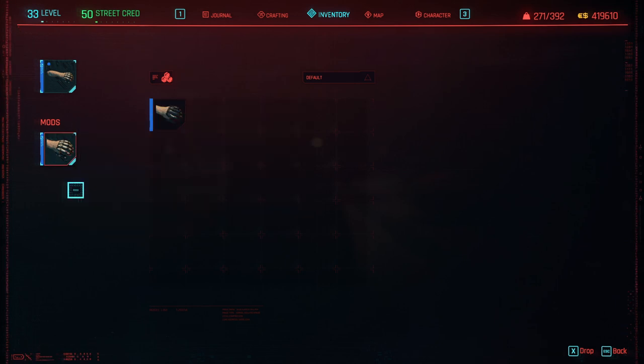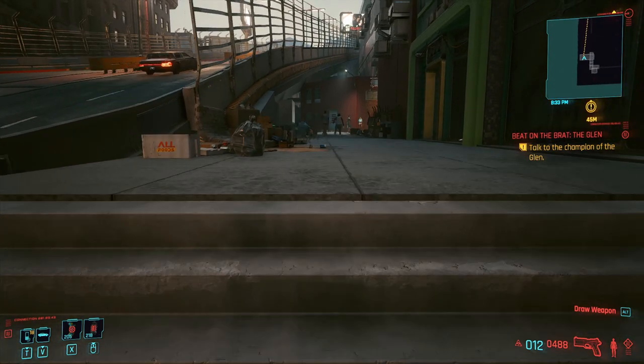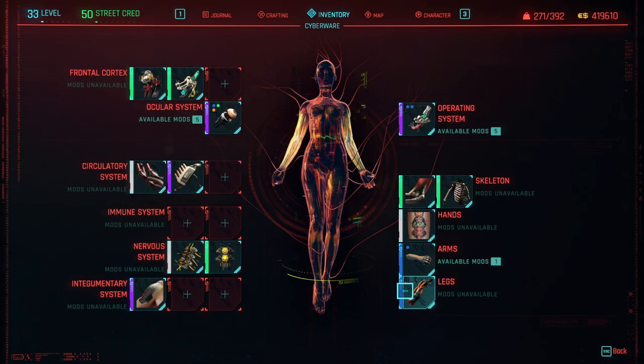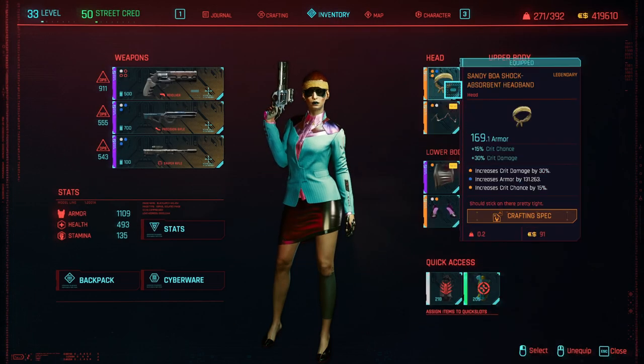You can buy these Gorilla Arms - they're the ones you get from your very first ripper doc right at the beginning. You just need to save up for those. If you need ways to make money, I've got money-making videos on the channel. Get the Gorilla Arms, and if you can afford it and want to make the fight easier, get the Reinforced Tendons so you have the double jump.